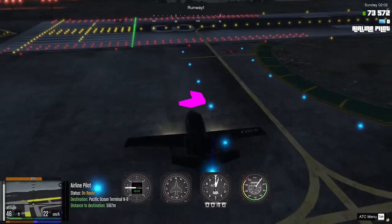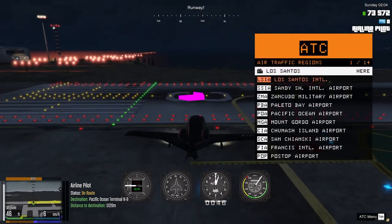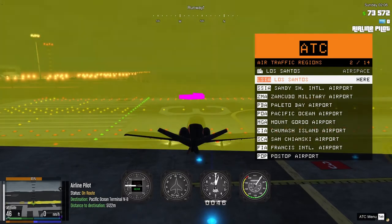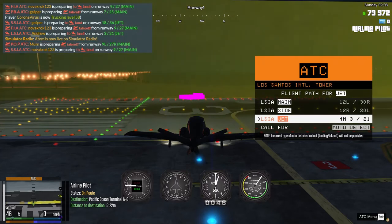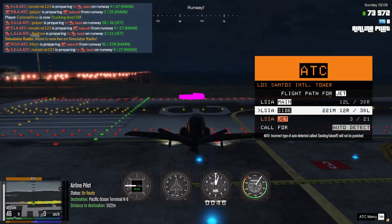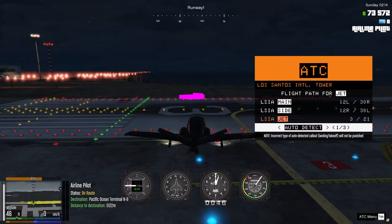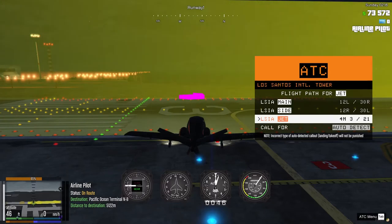We're by the runway now. Press tab to open the ATC menu, go down to the airport we're at — Los Santos International Airport — and choose the runway we're on. We are on runway 4M. You can choose for landing or takeoff, or 'auto detect' which is the easiest. Let's choose the nearest runway and press enter.